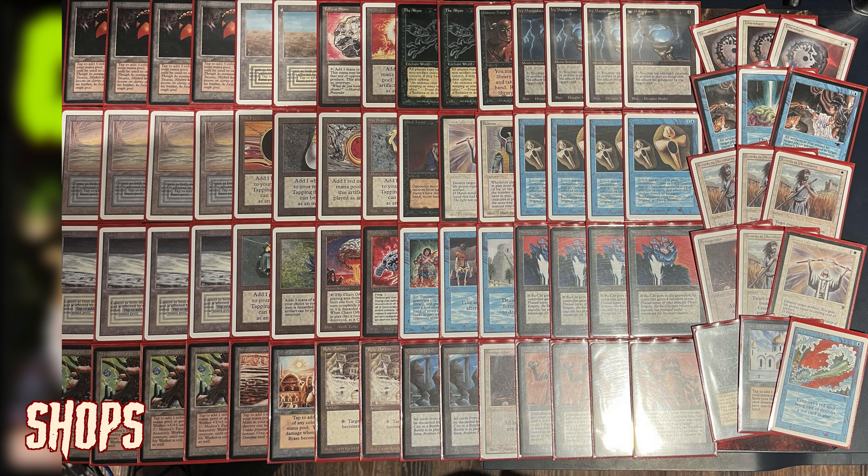One thing that didn't occur in our last match — which helps significantly versus Twiddle Vault — is the turn one Su-Chi or Juggernaut plus Copy Artifact. Getting that turn one four or five attacking creature and copying it is massive, it's horrifying. I think it's even better than a turn two or three Reanimate Rasputin into Triskelion. Turn one Su-Chi or Juggernaut followed by an Icy is just terrifying.